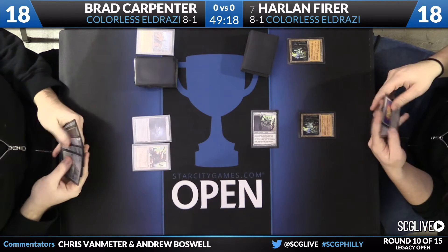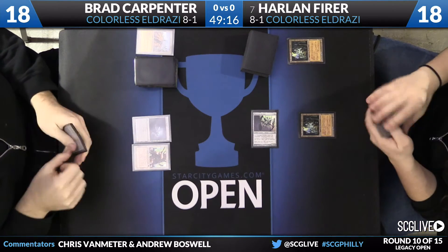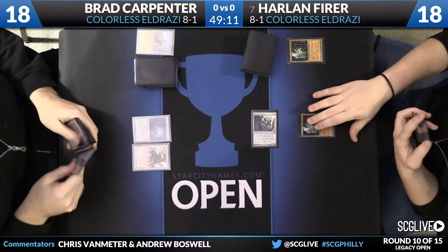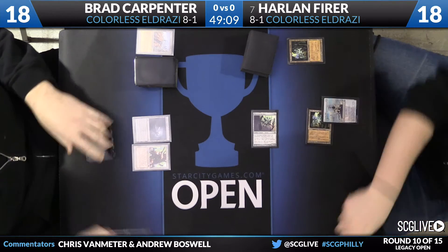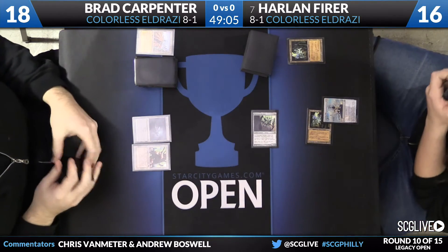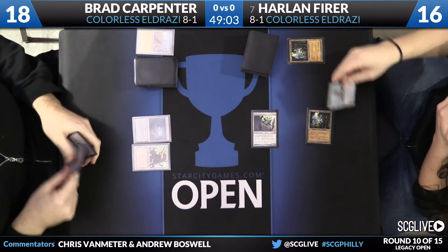Let's see if Brad has a creature to deploy — he does not yet. He's just going to play a Mishra's Factory. It looks like Brad's start is a little slow even though Harlan is the one who mulliganed so low and was on the draw. Harlan is kind of ahead in this board state, which is pretty interesting.